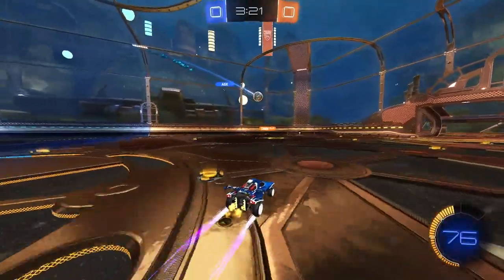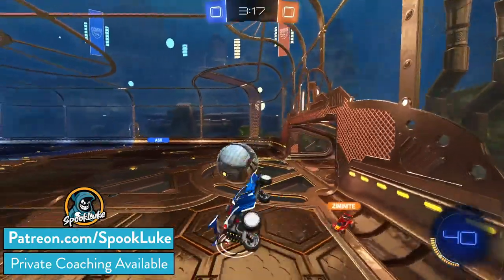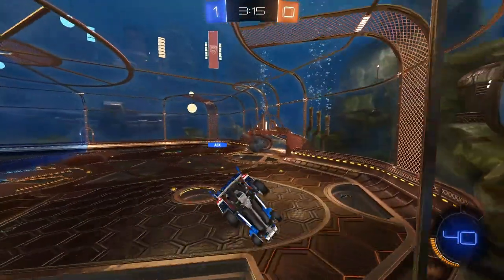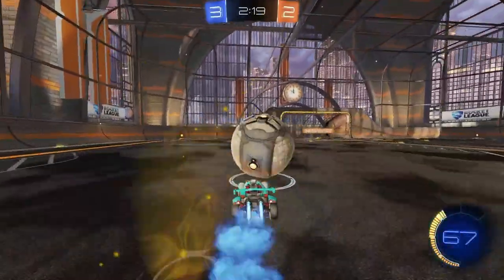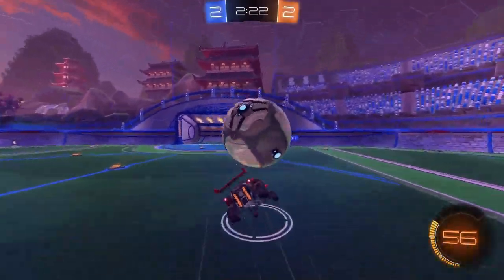I wanted to go over this topic because I've been coaching a bunch of different people over on my Patreon recently, and I found one of the biggest weaknesses in these players' gameplay, regardless of rank, is their actual ball control on the ground — specifically, dribbling and flicks.